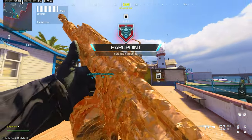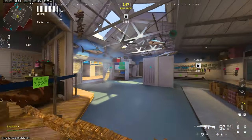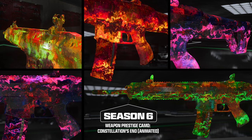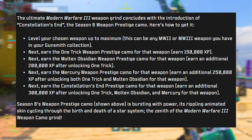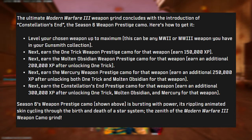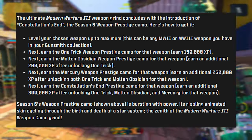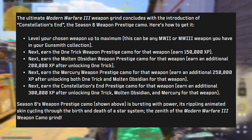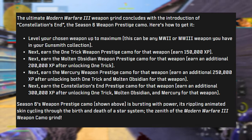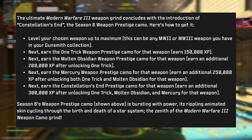Season 6 also has the final weapon prestige camo, called Constellations End — the fourth and final one coming this season. To unlock it, first level your weapon to max, then earn 150,000 weapon XP to unlock One Trick, then an additional 200,000 XP for Molten Obsidian, then 250,000 more for Mercury, and finally an additional 300,000 XP on top of all that to unlock the Constellations End prestige camo. That's a lot of grinding on a single weapon.